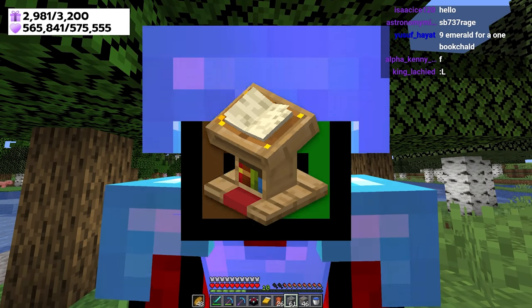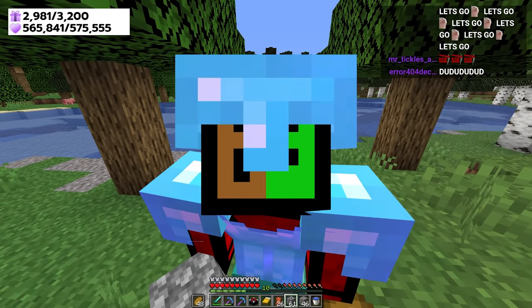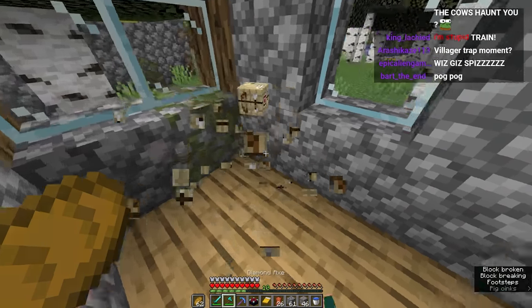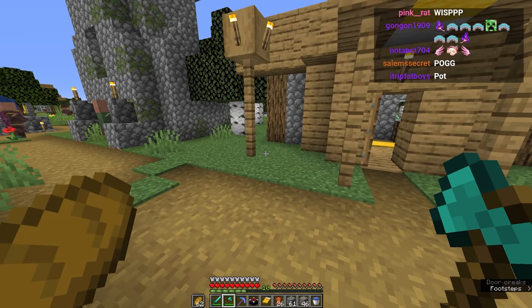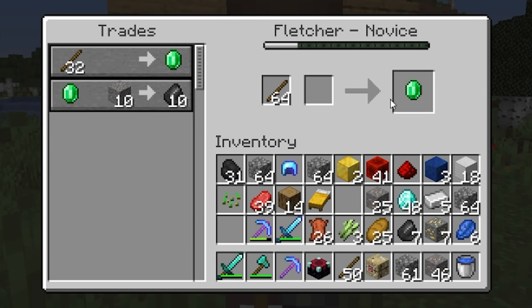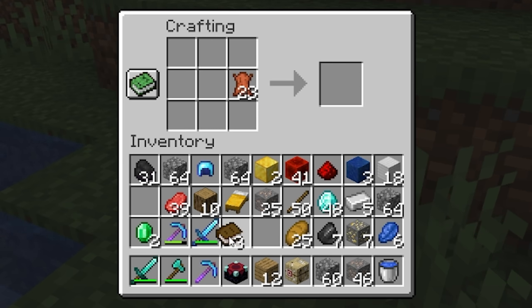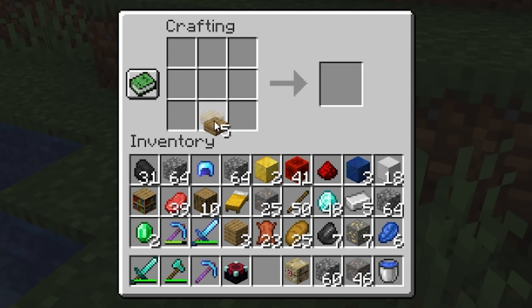I just realized we could just use a lectern to trade — we could just trade for the bookshelves rather than killing 500 cows. To trade for a lectern we need emeralds, and I have none. There's no way to mine emeralds here since this isn't a mountainous biome. We're going to have to trade with a fletcher — a few sticks gets us two emeralds. Now we can make three books, then a bookshelf, and make slabs for a lectern. There you go — hey villager, become something!